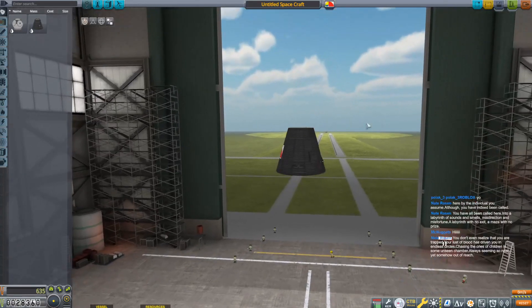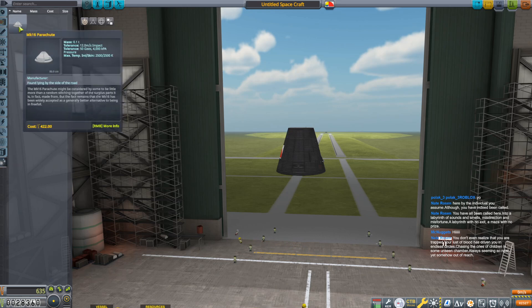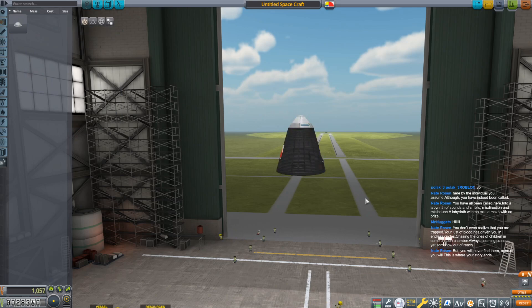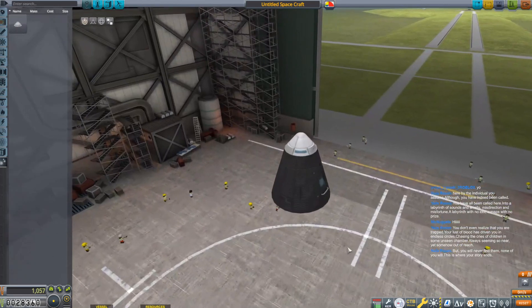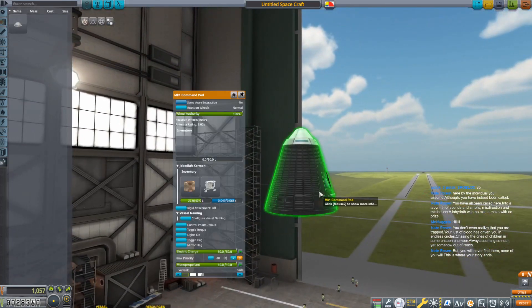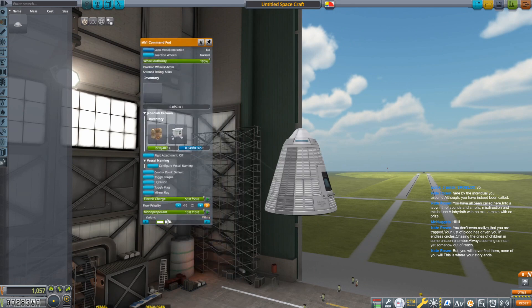If this thing is going to fly, we need to make sure that it can come down safely. The easiest way to do that is to go under utility where you will find the Mark 16 parachute. The Mark 16 parachute goes there on the top. You might be noticing textures look different — that is the Restock mod.